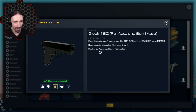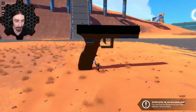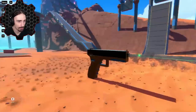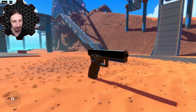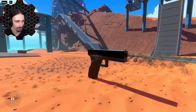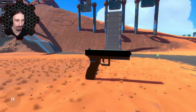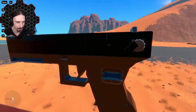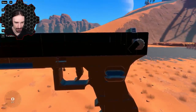Moving on — we have a Glock 18C, full auto and semi-auto, a replica by Axis. First of all, it just looks legit, it looks really really good. Space for full auto — oh, that's cool! That is awesome. He has thrusters in there so when you fire there's actually muzzle smoke coming off. That is pretty clever. And apparently Q is for semi-auto — that is awesome.